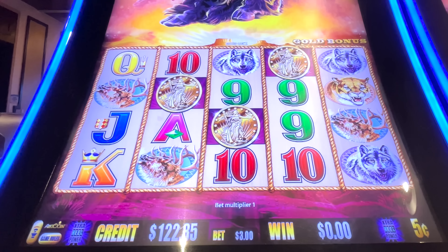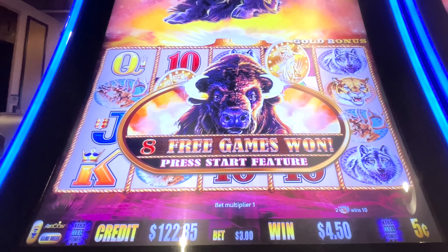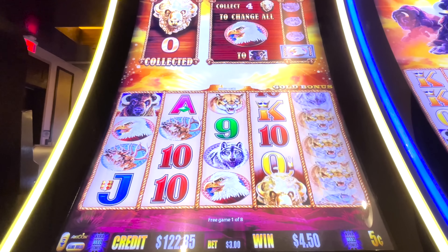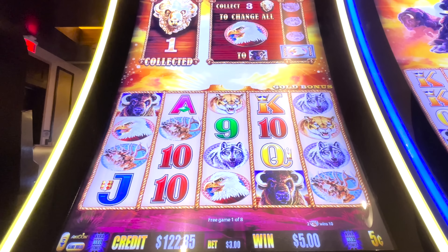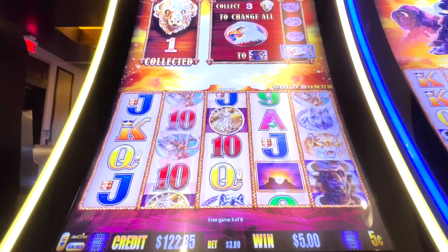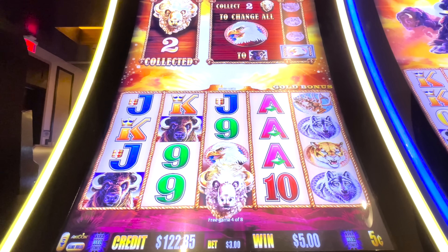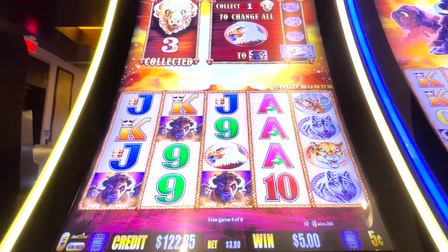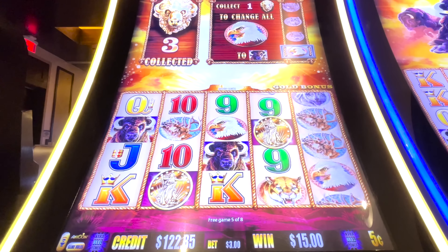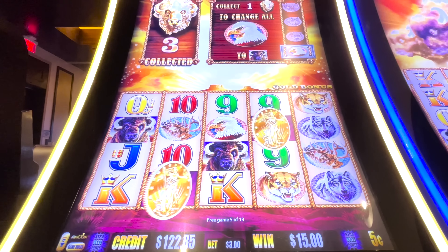A lot of backup spins but I got it. I just need $78 to break even. Start it off with some coinage. Alright — let's buckle up. Oh, oh, oh! Okay, halfway through, something could happen. My coins — that's what could happen. That's what I need to see.